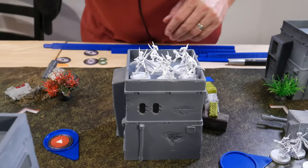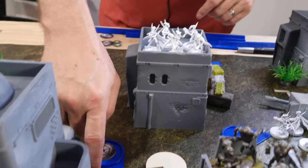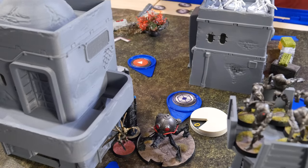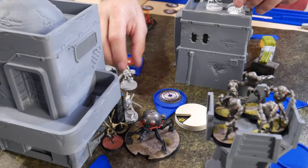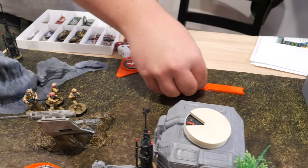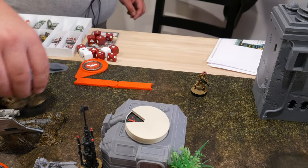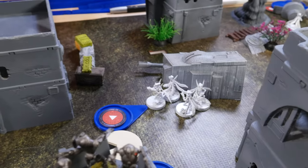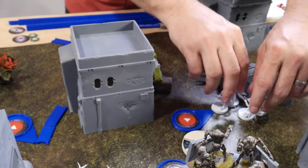This squad is going to do a free jump, a move to here, and then use their second action to do a repair. Pathfinders are going to take a move, then a move. This core unit is going to run up then jump and take a dodge.